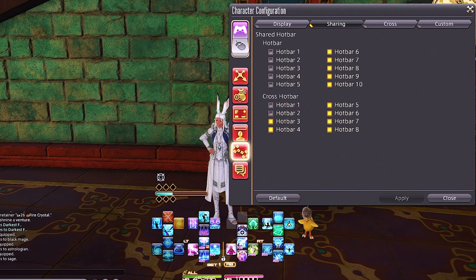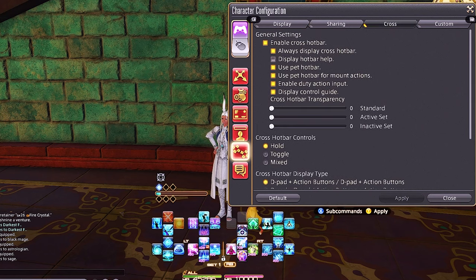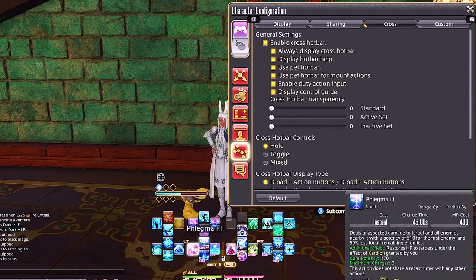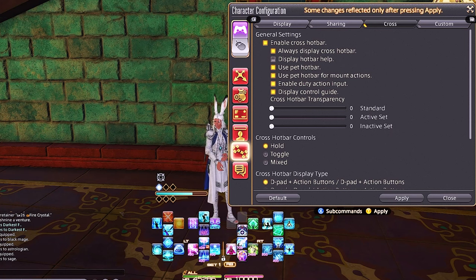So after you share hotbar 3 and 4 and have 1 and 2 unchecked, you're going to go over to cross hotbar. Under cross hotbar you're going to want to enable it and set always display cross hotbar. I get rid of hotbar help because the names pop up, which takes up space and blocks other abilities. So uncheck hotbar help.